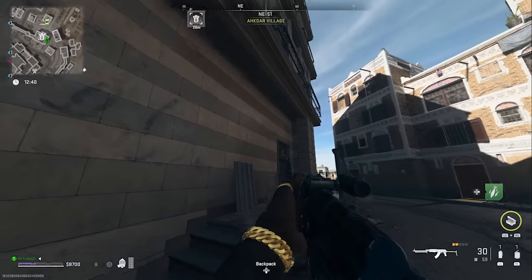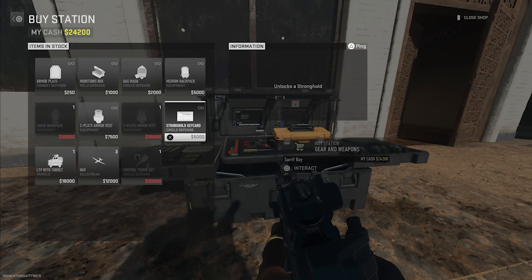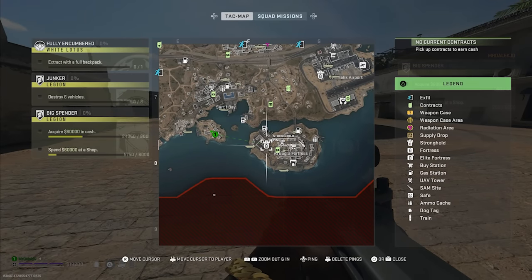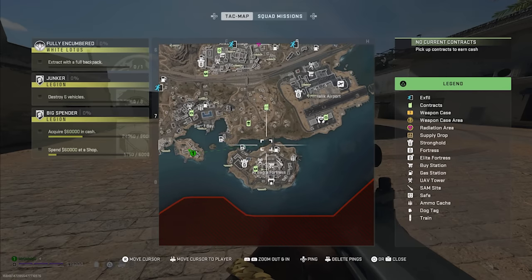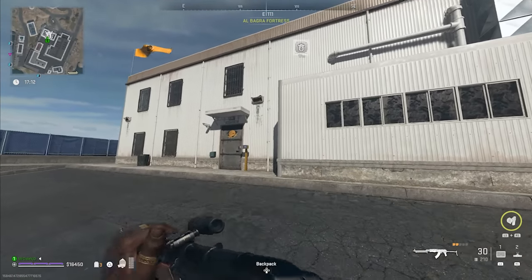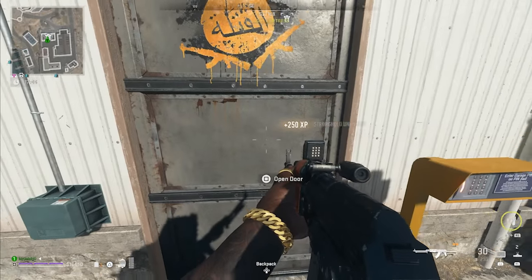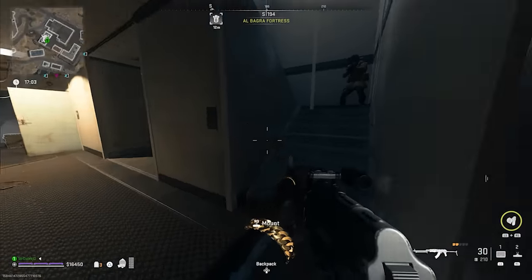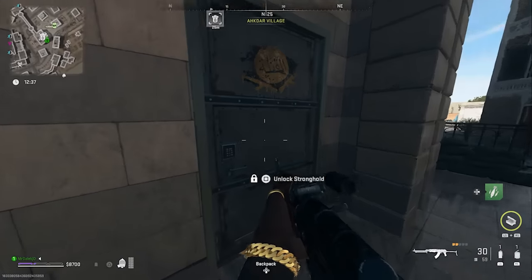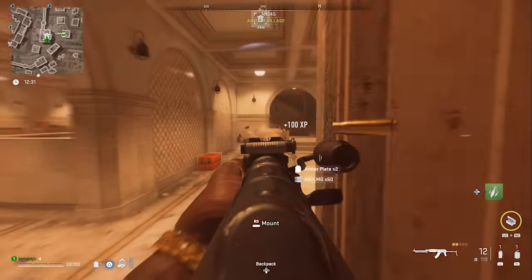Now that we've covered the basics, let's look at some of the more advanced parts of DMZ. The first is strongholds. To get into a stronghold, you need a stronghold key, which you can find by killing AI enemies — they drop fairly often. But if you want to continuously do strongholds for really good loot and money, you can just buy stronghold key cards from a buy station for 5,000, giving you unlimited access. These are filled with stronger AI — you'll find them with riot shields and all sorts — but once you take them all out, you complete the stronghold and get all the rewards inside.